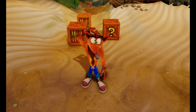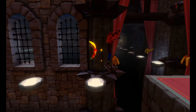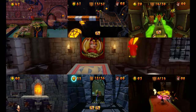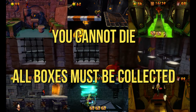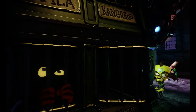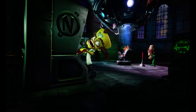Crash Bandicoot is a challenging game. In order to unlock the true ending and get 100%, the player must obtain 6 special colored gems, all hidden throughout various levels. I'm going to basically tell you how to obtain them. You must beat 6 courses without dying while simultaneously collecting every single box along the way. I've been playing this game since it came out for the original PlayStation, so I'd like to think I'm a great person to help you on this intensive journey.